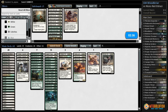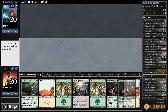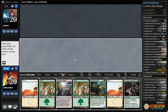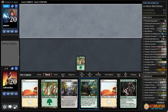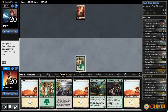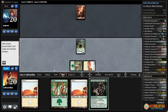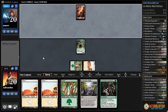Bunch of Magic time and we get lands this time, which is good. Let's just play Forest. I'm going to hold the Evolving Wilds in case we draw a Tireless Tracker. Now we have the opposite problem — we are land-flooded. Pass the turn.